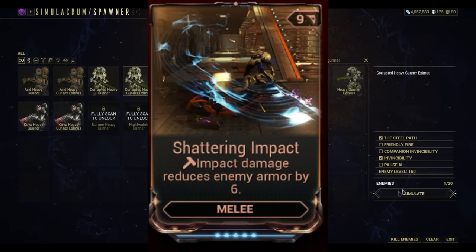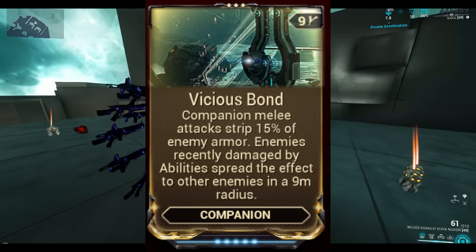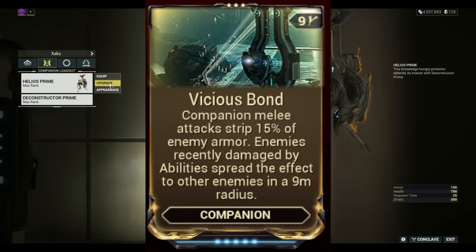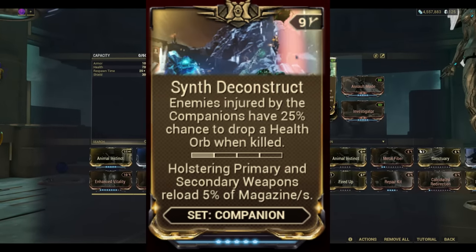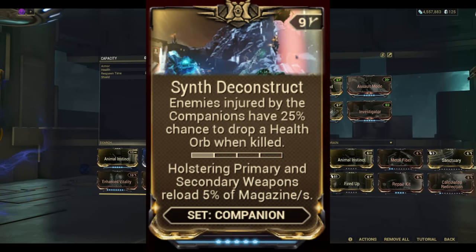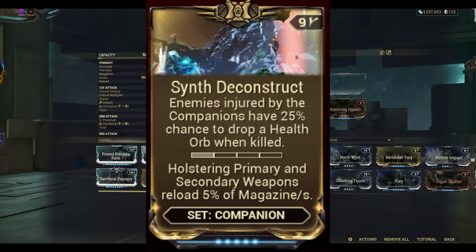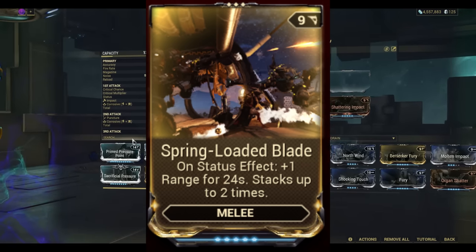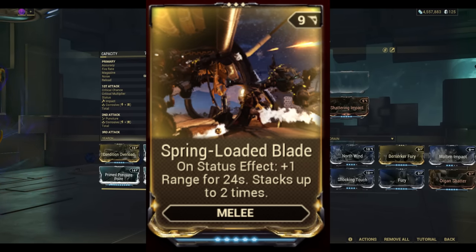Shattering Impact is going to reduce enemy armor by 6. That is going to work hand in hand with Vicious Bond — companion melee attacks strip 15% of enemy armor, and enemies damaged by abilities have a chance to spread that to other enemies within a 9-meter radius. If you're using Nourish, this is going to work perfectly. Synth Deconstruct is going to work perfectly with Restorative Bond, making enemies have a chance to drop health orbs, giving you health back, which in turn gives you energy back. As if the status wasn't enough, Spring Loaded Blade will throw more range onto your melee weapon — the Deconstructor — every time it procs status, which is absolutely nutty.